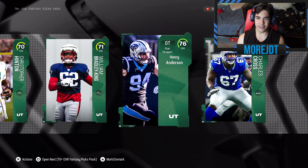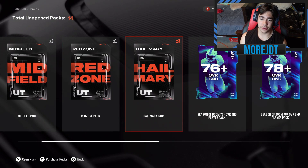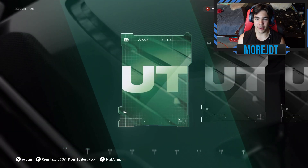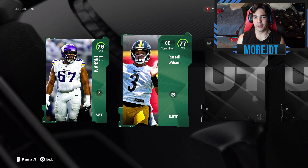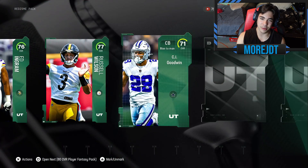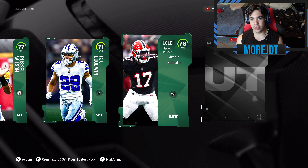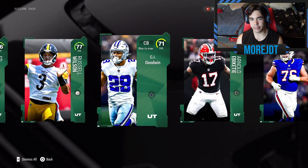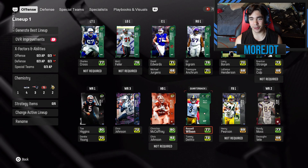We'll go with Charles Cross as one of those picks. We've pulled three left tackles this episode, which is great. Now the Red Zone pack — we need something good. We get a 76 right guard, and a new quarterback: Russell Wilson. We also get a 71 overall corner CJ Goodwin, a 70 overall left-side linebacker, and a 75 overall left guard. The team has been reformed.